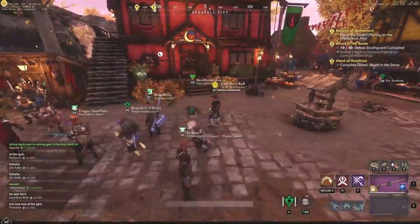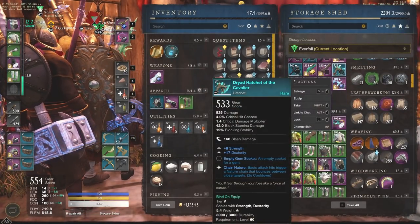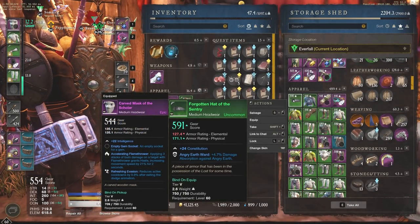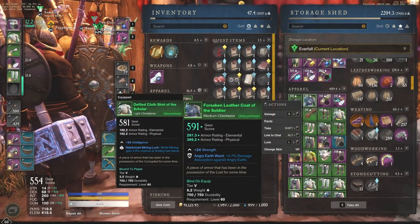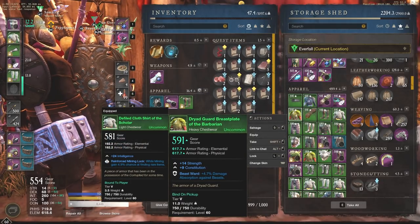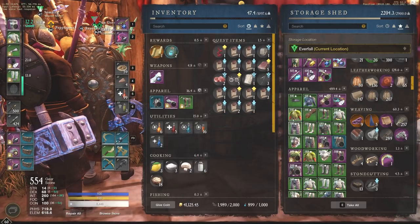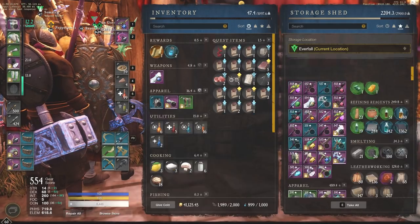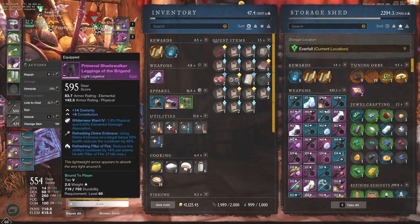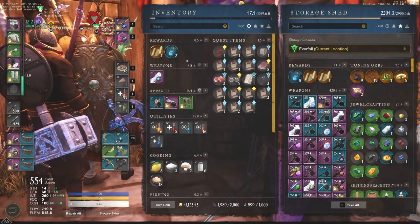If we jump over to my inventory, it'll show you that. In my stash, looking at the gear — medium headwear 591, chest 591, gloves 591, head 591. All the gear I have is at 591 as the soft cap. I have not gotten anything above that. The only thing I have above that right now is these legs, and you guys saw me craft those specifically so I could get the refreshing pillar of fire. Now I want to jump into how this gear score kind of works, because a lot of people have a bunch of different questions.